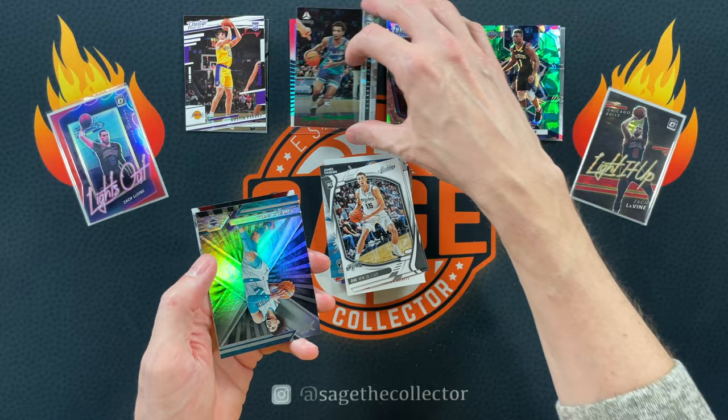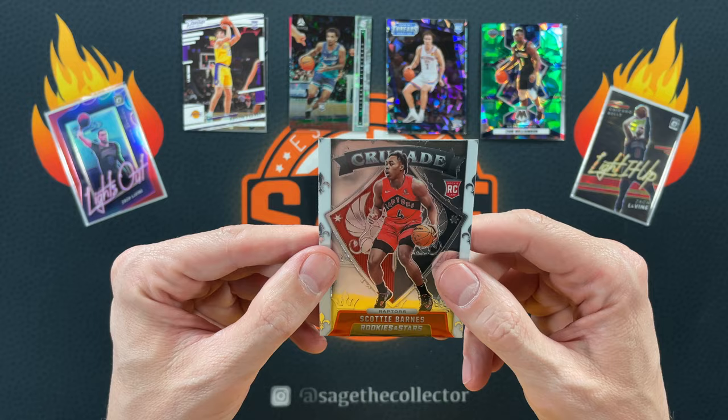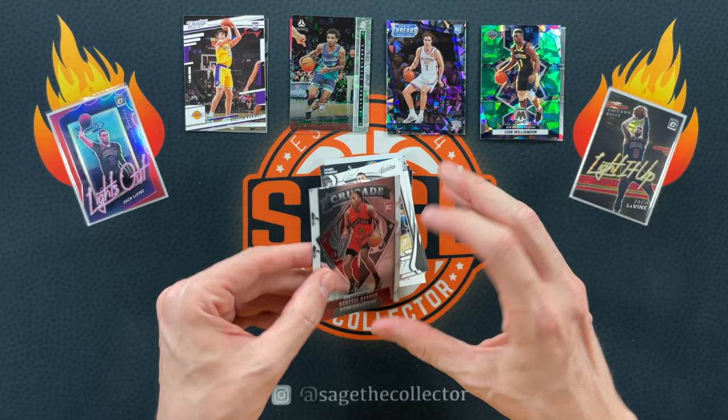Got a little LaMelo Ball again. Rookies and Stars Chrome. Got a Crusade — I forgot they kind of combined Crusade and Rookies and Stars this year. I'm not a huge fan of the little white stripes on the side, but it's a very cool card. Scotty Barnes.